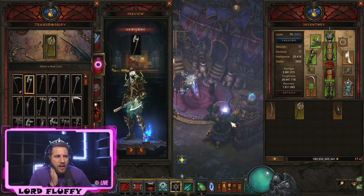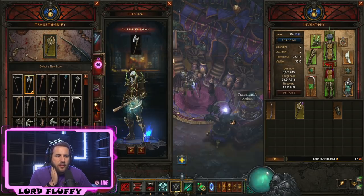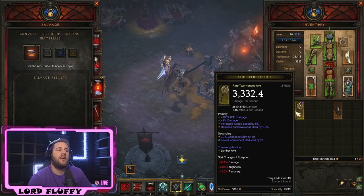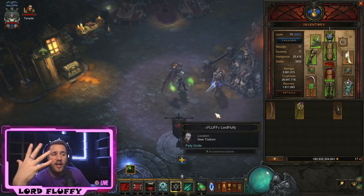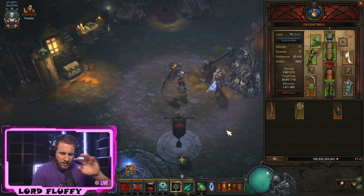One thing you might want to do after you've rolled the level reduction is transmogrify the item for 500 gold. That just ensures when you go to the Blacksmith and hit Salvage All, that weapon won't be included in that pool. Sit on it until you've reached the level requirement — level 70 minus the level reduction you've got — then put it on and you'll fly to the end at level 70. That's the same process you've seen every season.